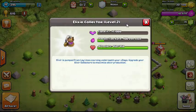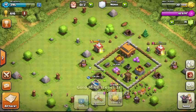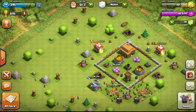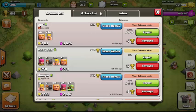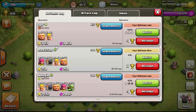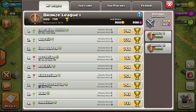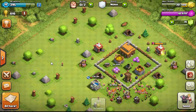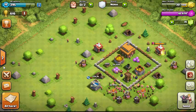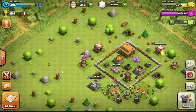Storages hold your money. You earn resources from elixir collectors and gold mines, or you can attack other players to get loot. When you get attacked, people can take your loot as well. Trophies determine what level of players you're matched against. You can drop trophies to find weaker opponents or gain trophies to find harder ones.